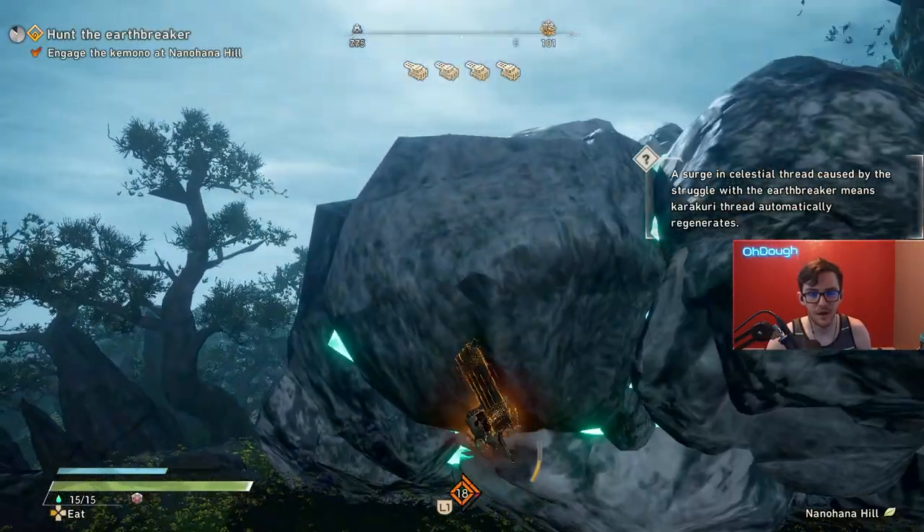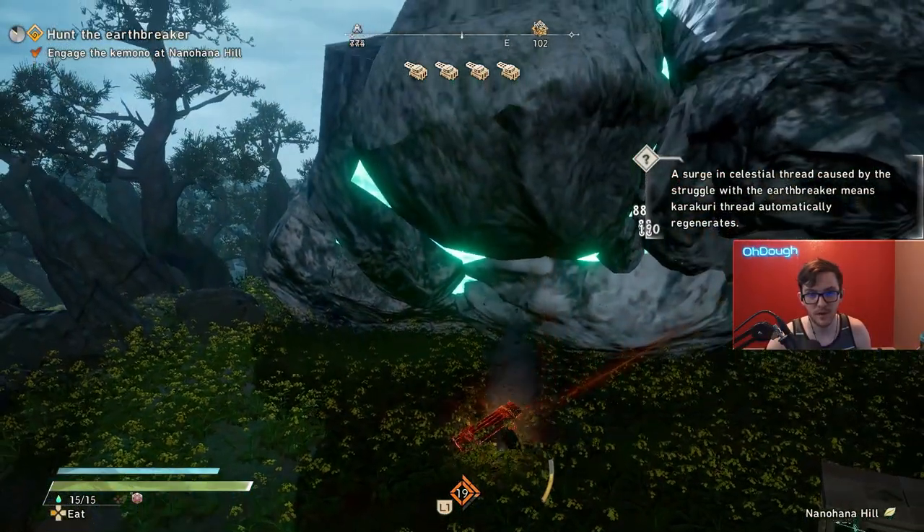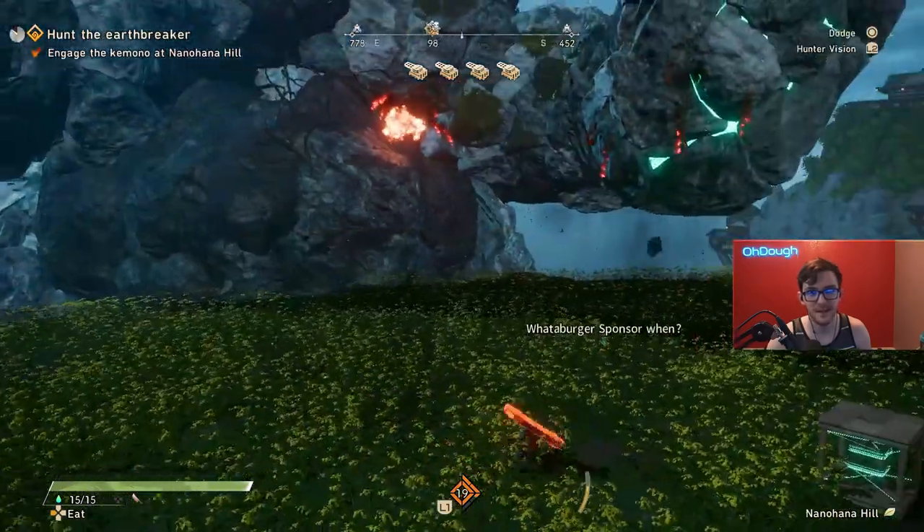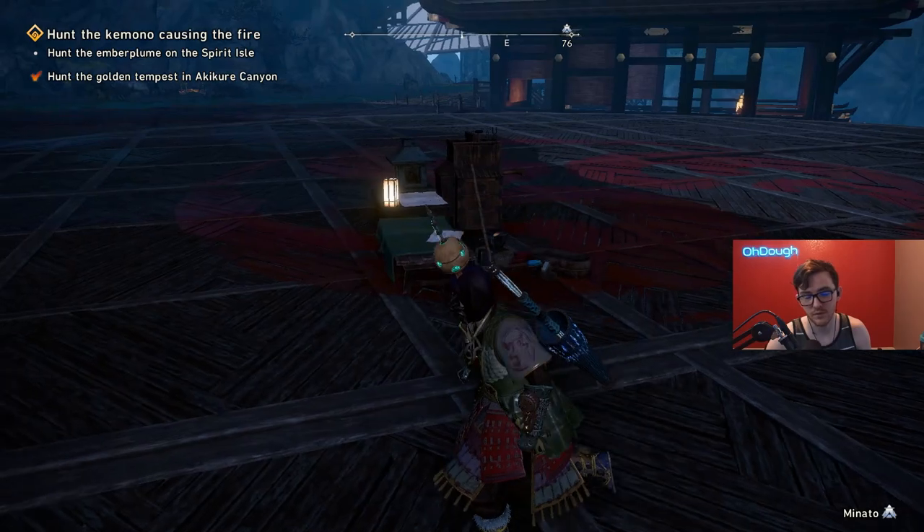Aside from all that, I used a greatsword: you build a box, jump off, you're charging your slash, you hit it, build meter instantly, and you one-shot the arms. That's what I was doing with the weapon.